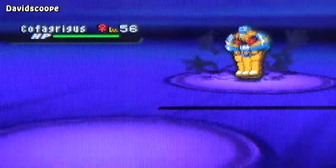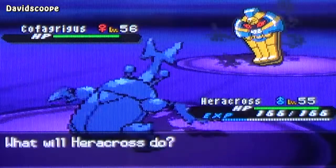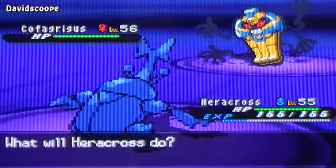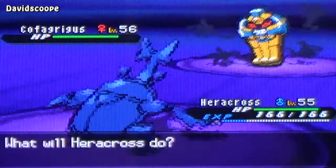Each Elite 4 member is going to have 4 Pokemon on their team. For this Elite 4 member, I would recommend you use either Ghost type moves or Dark type moves, or both even. With Heracross, I have got Shadow Claw, so I'm going to use Shadow Claw.